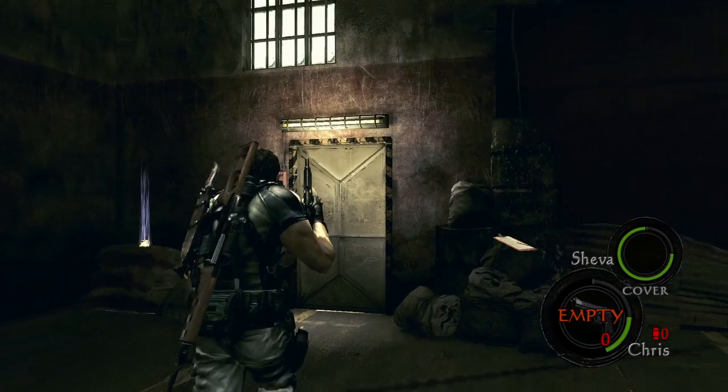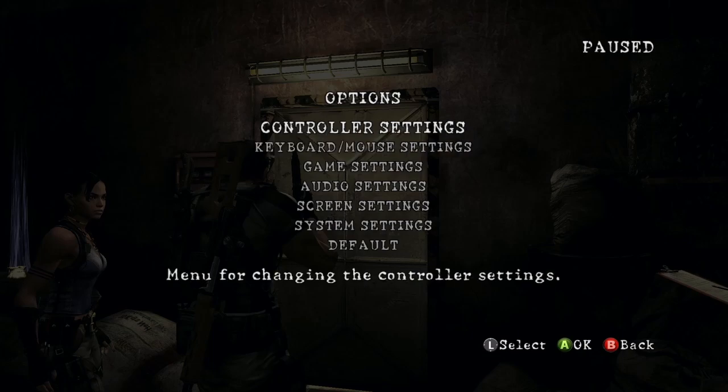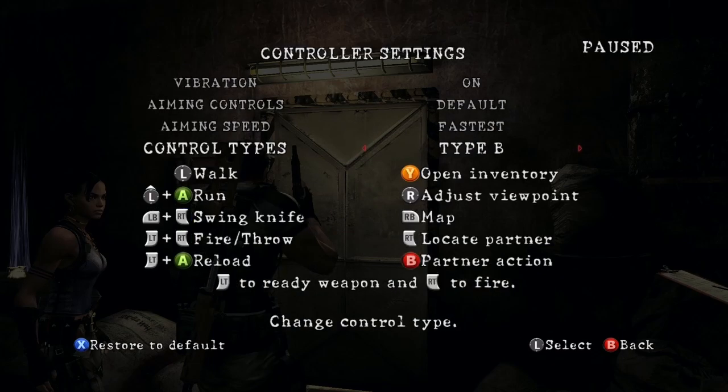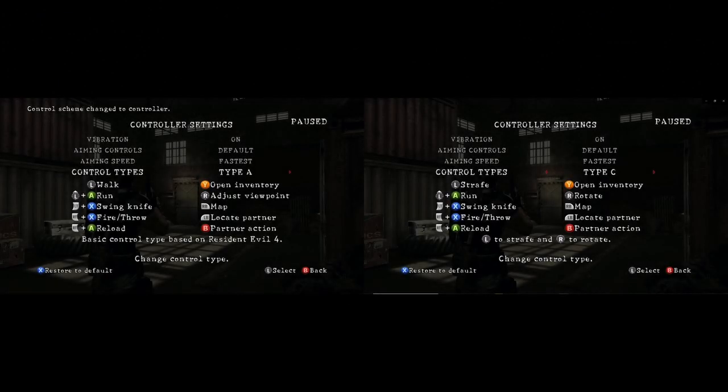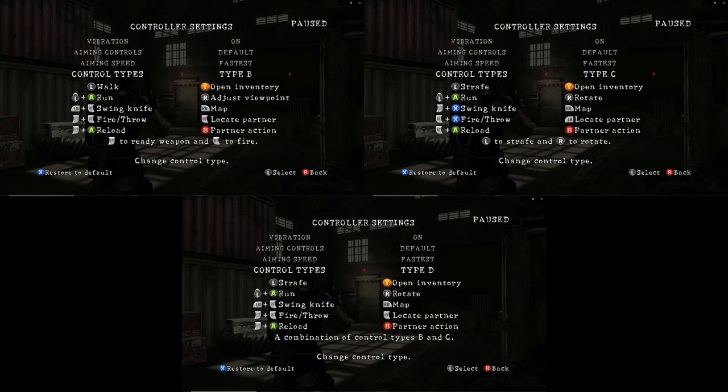The next thing I want to talk about is the game's control scheme. Resident Evil 5 has two main control types: controller and mouse and keyboard. If you play with a controller you will have access to four different controller types. Controller types A and C are based off of Resident Evil 4's control scheme, with type C allowing you to rotate your camera and strafe sideways, as opposed to type A where you can adjust your viewpoint and walk. Type B allows you to adjust your viewpoint like type A, but swaps out the weapon controls to have a more modern feel to them. Type D is a mixture of type B and C, which keeps the more modern weapon controls while allowing you to rotate your camera and strafe. While each of the controller types offer different pros and cons, they are mainly just down to preference and any time save or loss is minimal.